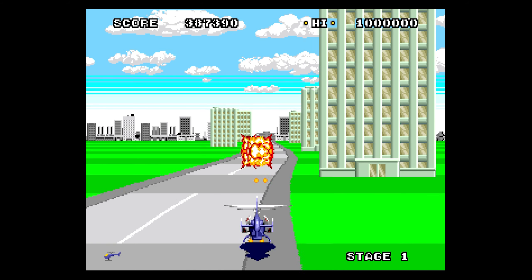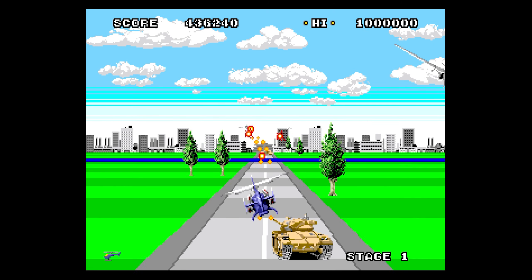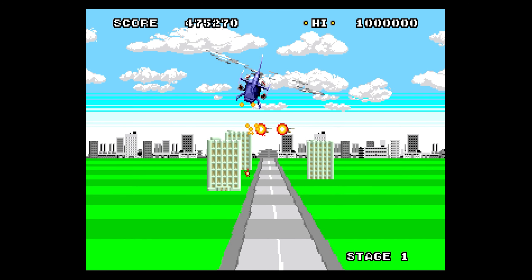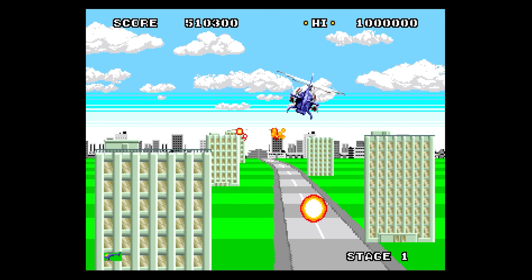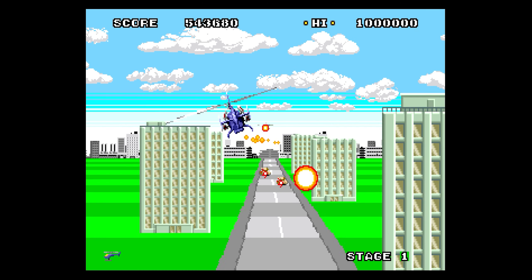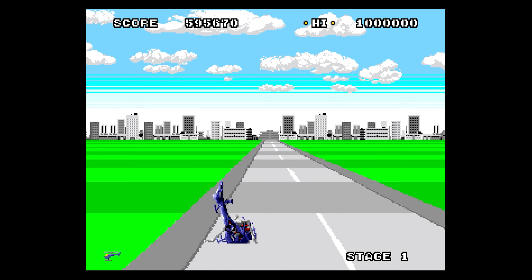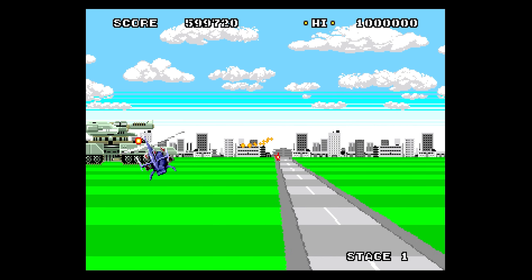It's the same sound effect over and over again. They are relentless with their bullets, they take no prisoners. I think using the B button to slow down means I can hardly move the Blue Thunder Copter here, and makes me an easy target for the enemies to shoot. So I don't know what the point of the B button is. I'll take that hit. It just seems to be a recipe for disaster.